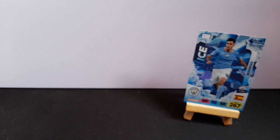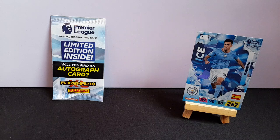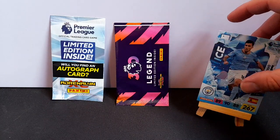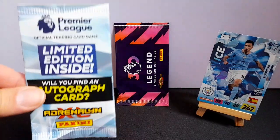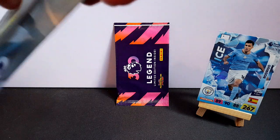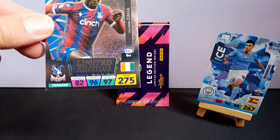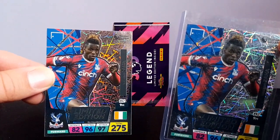So let's try and get these limited edition cards off without damaging them. That's the limited edition. Now the legends card — can we get it off? We'll open the regular limited edition first. Limited edition card — will we find an autograph card, Ava? No. Unbelievable — that's exactly the same limited edition that we had in the first opening.